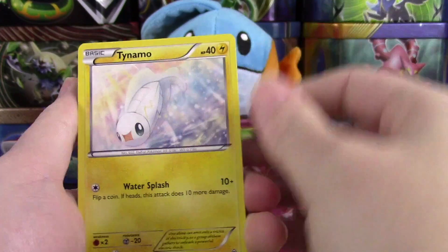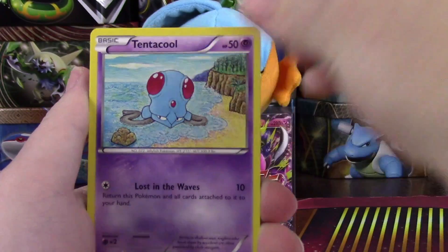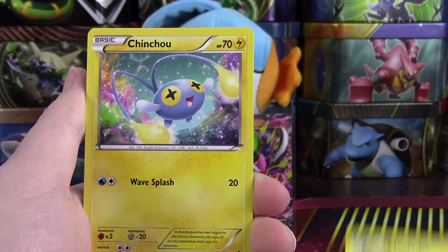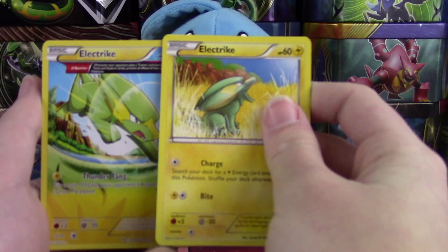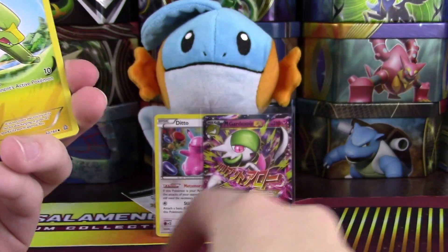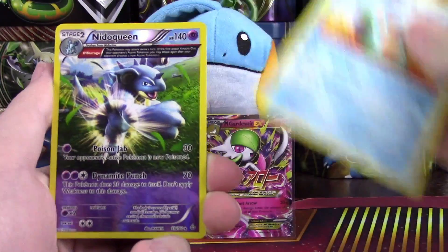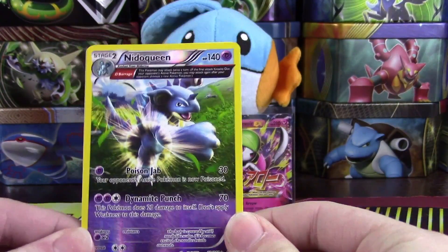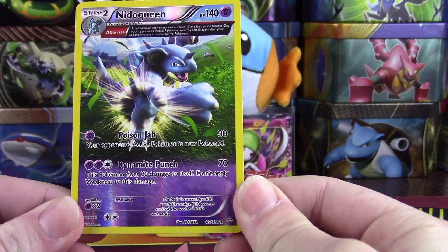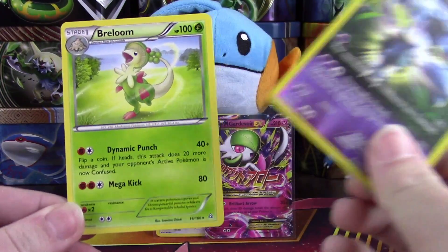We have a Tinymow, Rhyhorn, Tentacool, Electrike — Electrike again, so two Electrike in one pack! We have a Bunnelby, Marshtomp — oh, a reverse rare Nidoqueen! So we get a reverse common, reverse uncommon, and reverse rare Nidoqueen — super cool, an ancient trait reverse!